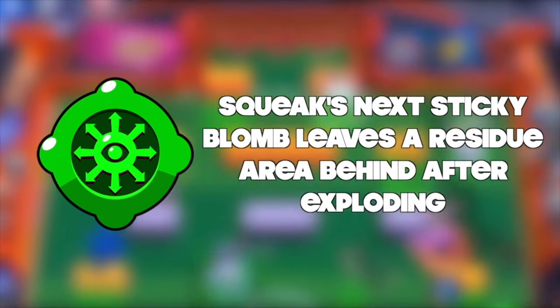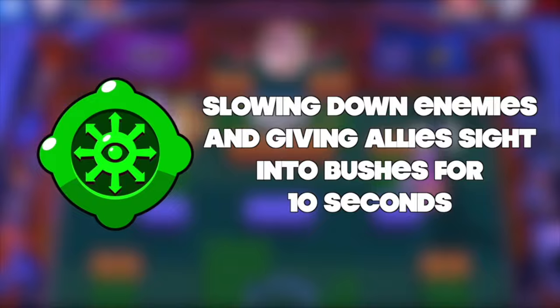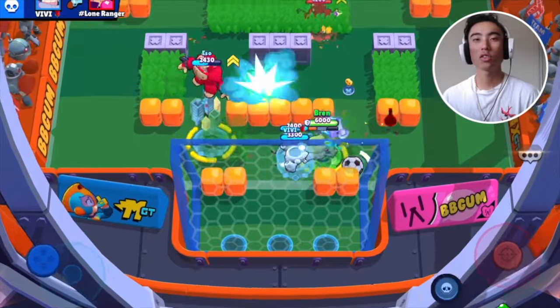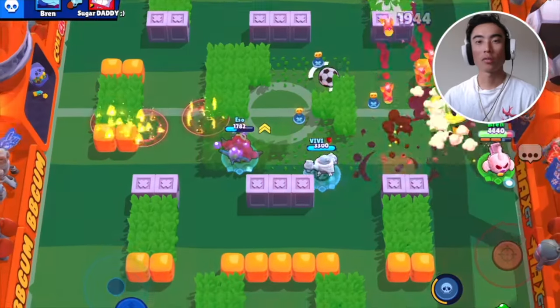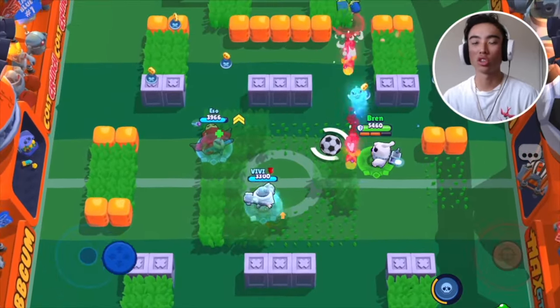If you guys don't know what this gadget does, Squeak's next Sticky Blomb leaves a Residue area behind after exploding, slowing down enemies and giving allies sight into bushes for 10 seconds. The reason that Residue is the better gadget is because of how much error control it provides for Squeak. You can use this gadget to block off choke points in Hot Zone or Gem Grab. For example, inside a Gem Grab, you can place it on top of all the gems — if the enemies want to get to those gems to start a countdown, they're going to be slowed down. And even more so, if you use this inside of a bush, you're going to be able to spot them. Overall, this gadget is super annoying to play against, and this is why you need to run it.